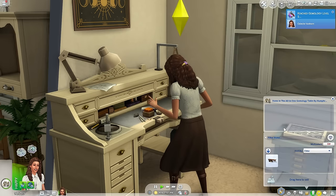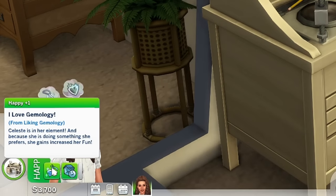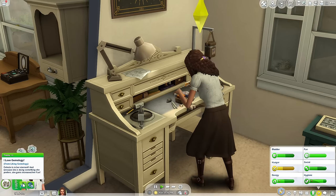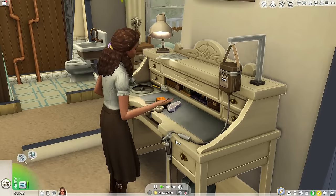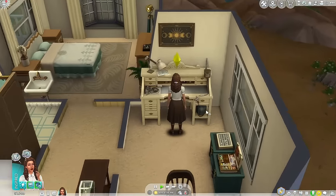If you open the Geomology table, here's the inventory for it. I love Geomology — Celeste is in her element, that was a pun. Because she is doing something she prefers, she gains increased fun. Look at her fun — she's having a blast. She can do this for fun, that's why I didn't get a TV for the home. I didn't get a TV because you don't need it when this is fun.